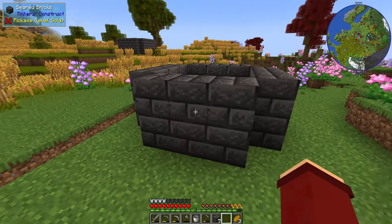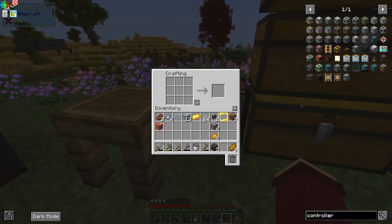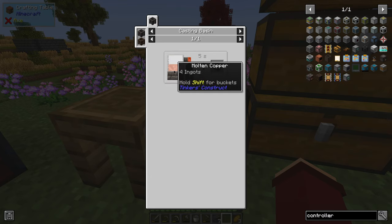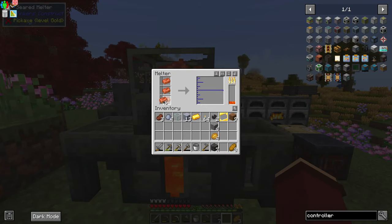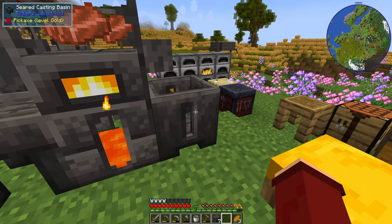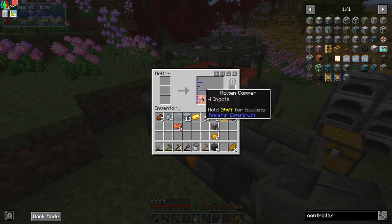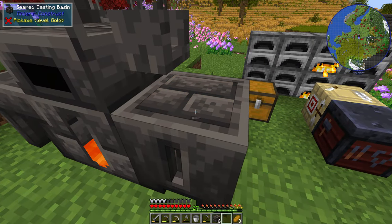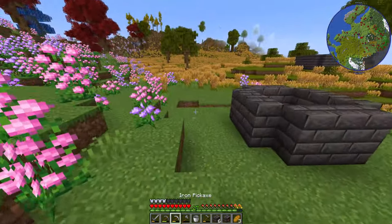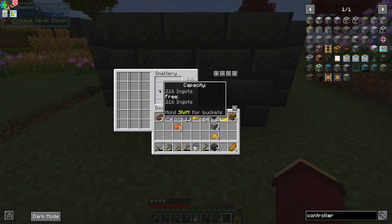Just like the melter, we need a controller, and the smeltery controller is a little bit more convoluted to craft than the previous one. This is why we needed the small melter first: it requires you to take a Seared Brick and pour copper over it — four ingots of copper to be precise. So go over to your melter, stick four ingots in, right-click a block of Seared Brick into the casting table, then right-click the faucet. That's going to go over the Seared Brick and turn it into our controller — the brains of our outfit. Just pick out a block on the structure and pop it in.